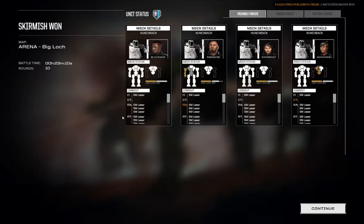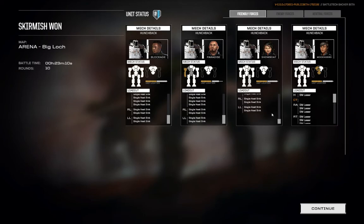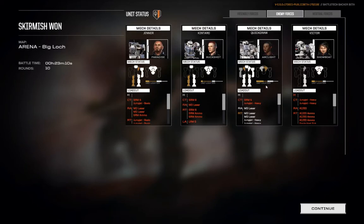As per usual, my mechs are basically undamaged — Paradise took a hit to the arm, some armor got scrubbed off, but nobody lost any equipment. Face-rolled the other team: 10 rounds, 23 minutes. The Quick Draw just got worked from behind, the Victor got completely gang-beat, and the Jenner and Kentaro just did not sign up for what they got. What they got was liberal application of melee attacks and all of the small lasers ever. So there you go — Punch Club episode 2 here on Battletech in the Morning. I am Captain Nips, as always a pleasure and an honor. I'll see you all next time.